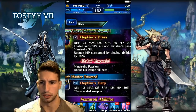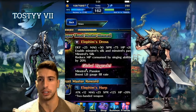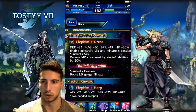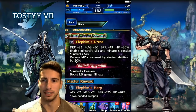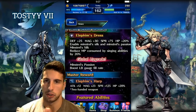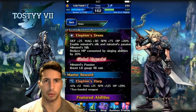Her trust master is a two-handed weapon: attack 12, magic 23, spirit 125, and HP +20% — really nice. Her super trust master is Elefim's Dress: defense 25, magic 30, spirit 75, HP +20%. It enables Mistral's Silk and Mistral's Passion. Mistral's Silk reduces MP consumed by singing abilities by 20%, and the global upgrade boosts LB gauge fill rate. You want to boost her LB gauge as fast as possible because that's really where she shines the most.